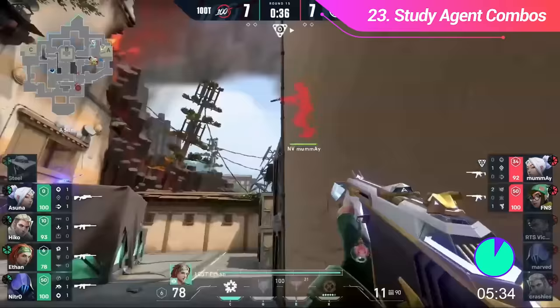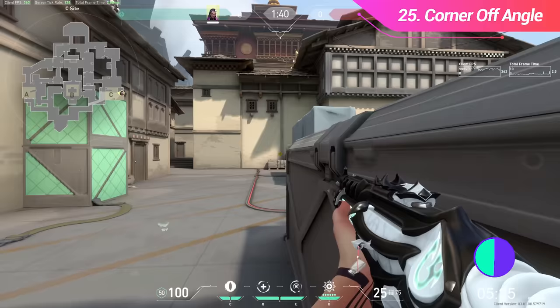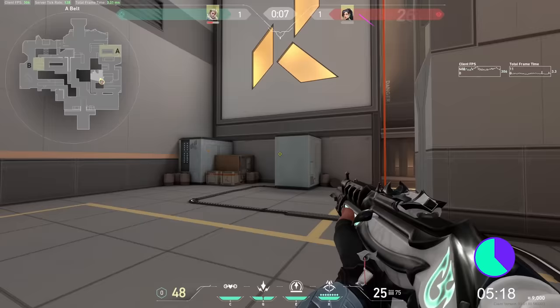There are tons of lines on walls at head level to help with your crosshair placement — try to keep an eye out for these and use them. If you're getting pushed, try not to hide deep in a corner. If you're right against the wall, there's only one direction you can strafe, making you really easy to kill. Also, angle advantage is a thing — if you're closer to the corner of a wall than an enemy, they will see you before you see them. This is called angle advantage.